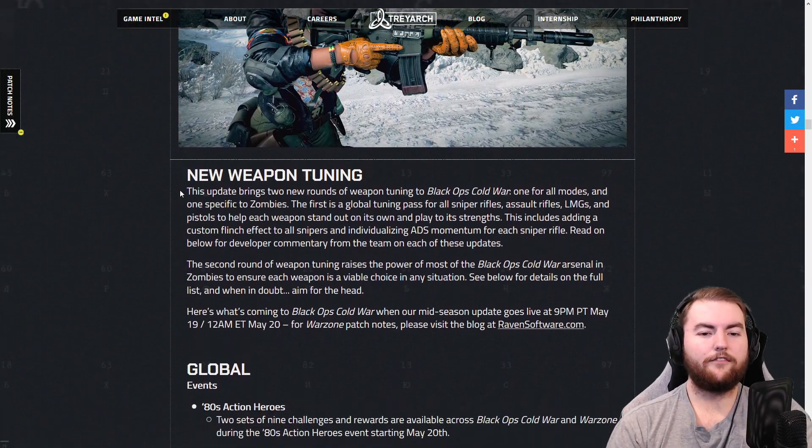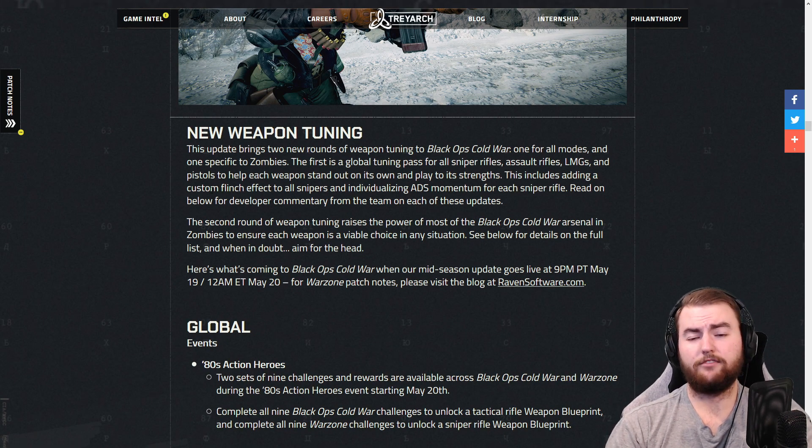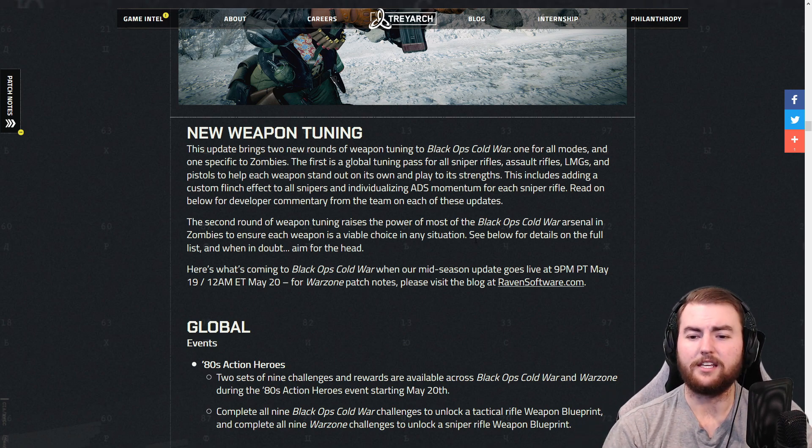There is the new weapon tuning patch which we are very excited about. There's a particular change that sort of breaks my brain a little bit. As it says here, this includes adding a custom flinch effect to all snipers — so we're getting some flinch on the snipers, which is so good. I've been saying that for so long — need flinch on those snipers — and individualizing ADS momentum for each sniper rifle. So it's going to feel a little different to aim down sight with each of these guns, because there's going to be a little bit of added momentum on moving it in and out of your eye.